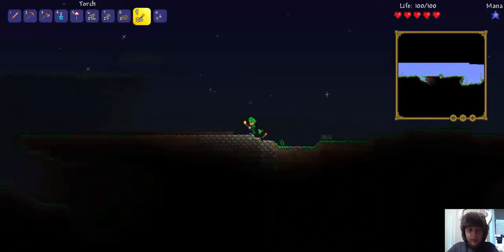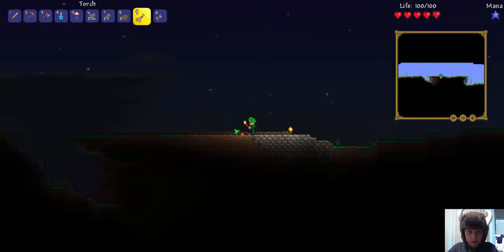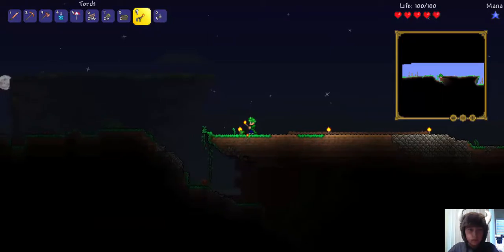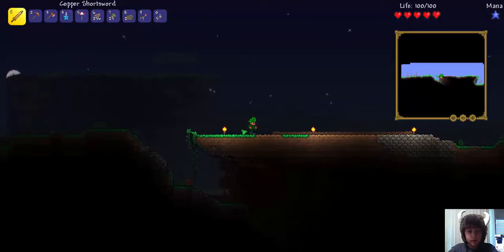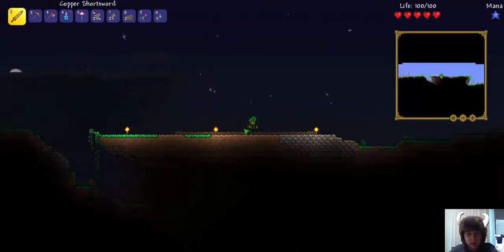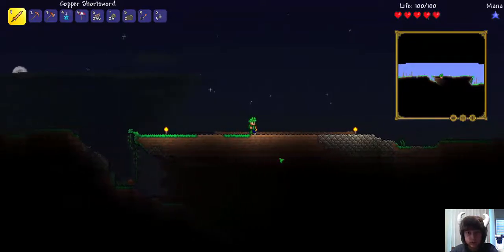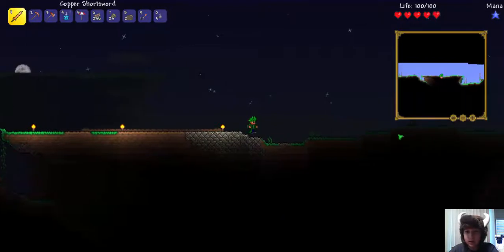What we need to do is build a base first so we can put all of our stuff. Let's place a few torches around here. This hill is actually blocking us so nothing can get to us — that cave is actually really good.